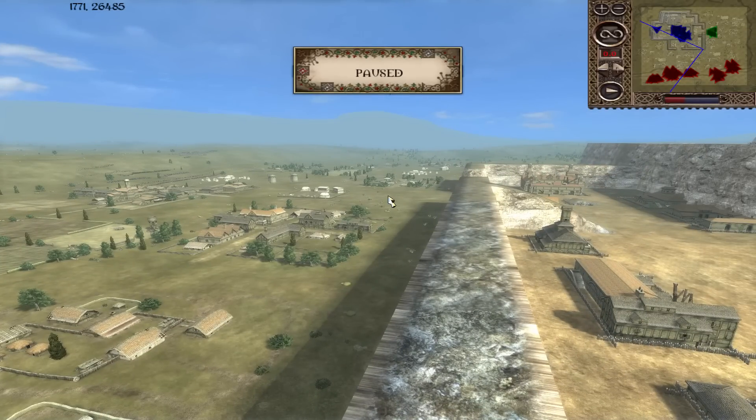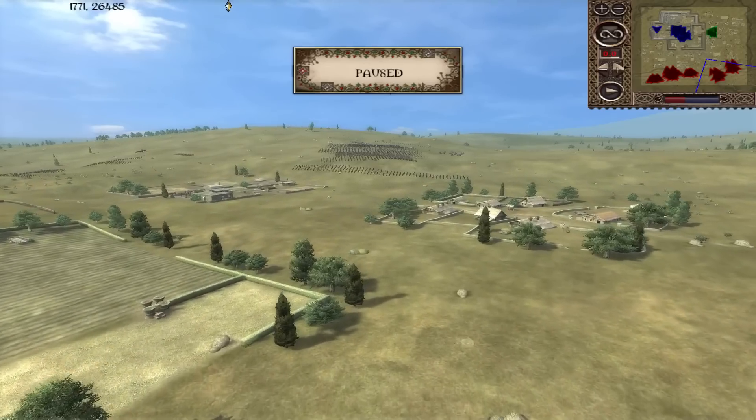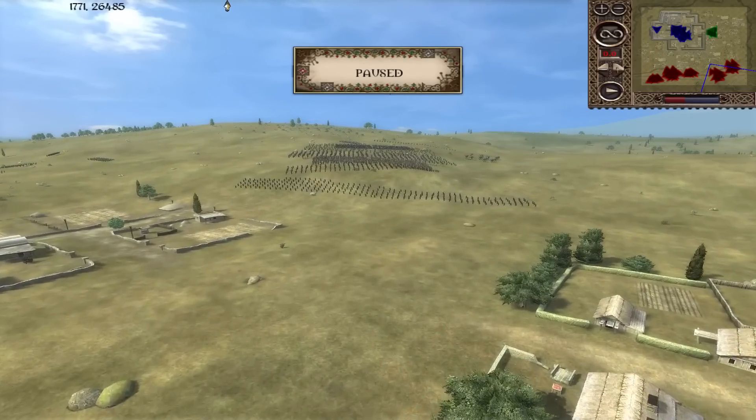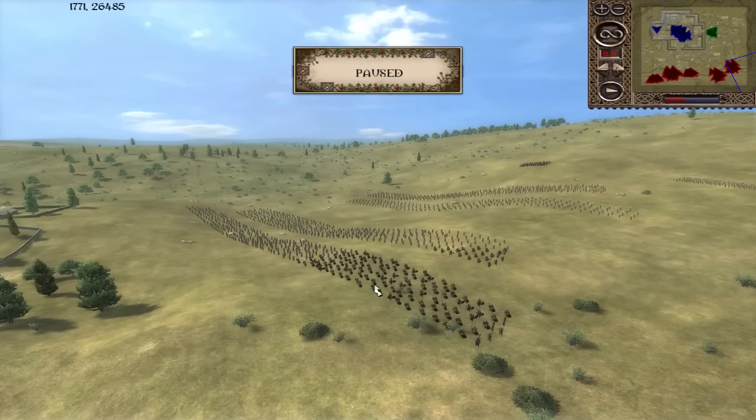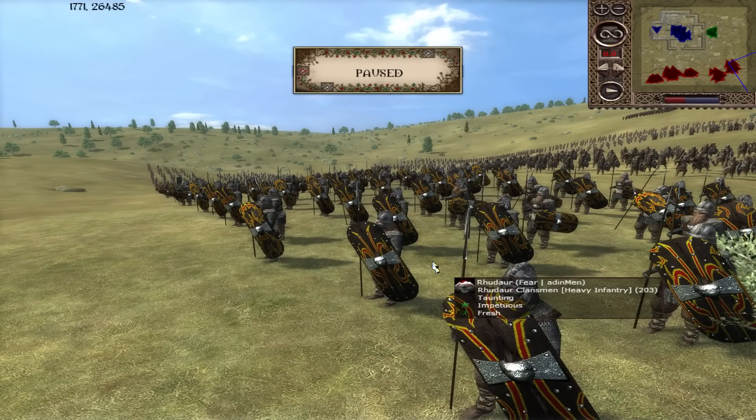A large map with a lot of assets on it — a very large settlement overall if you count the farmlands outside as well. We'll go through the attacking armies first and foremost, as we usually do, the forces of evil, starting off with Adin Men over here who is playing as Rudauer. They're fairly invaluable as an attacking army purely because they have the numbers.